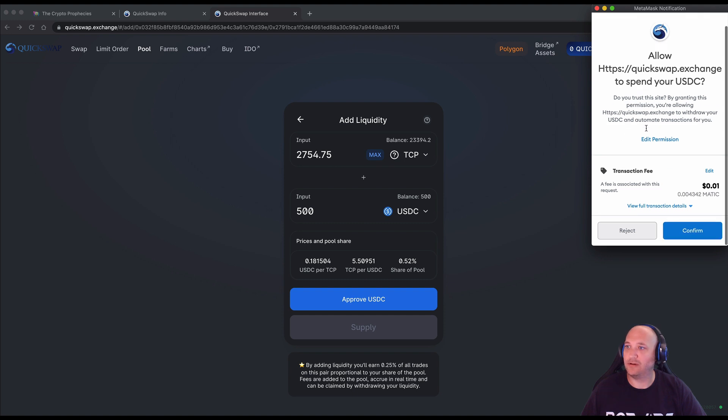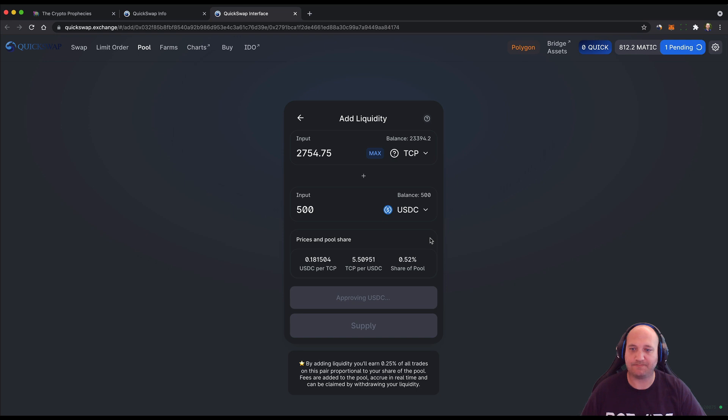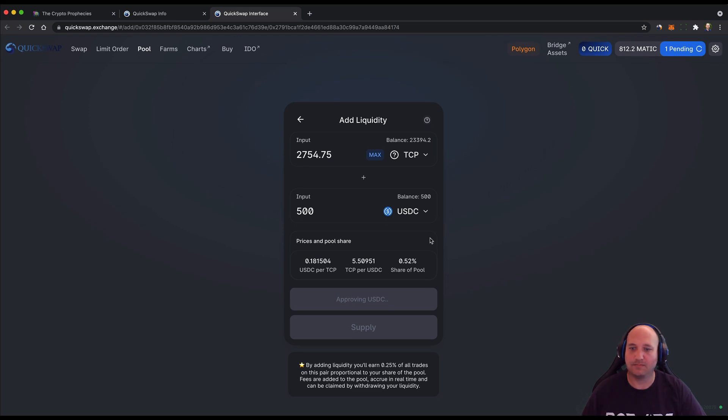You sign in the wallet — it asks if you're happy to allow QuickSwap to spend your USDC. Just wait for that transaction to confirm. It shows some other information including what percentage of the pool you share, and you earn 0.25% of all trades on this pair proportional to your share of the pool.